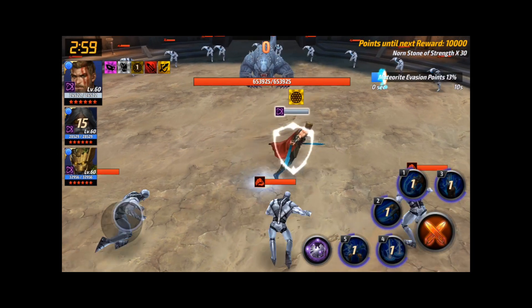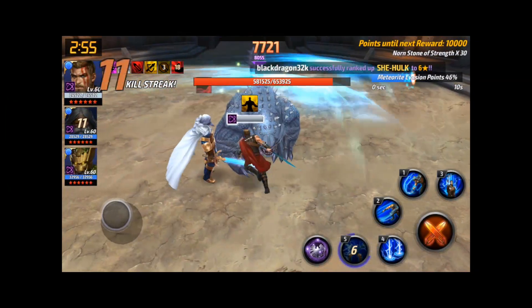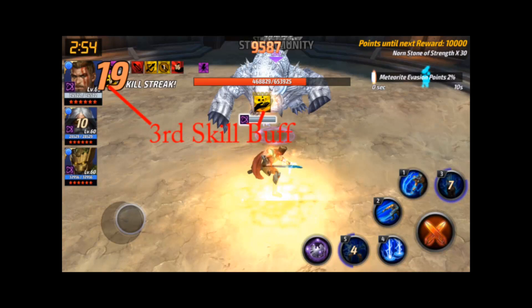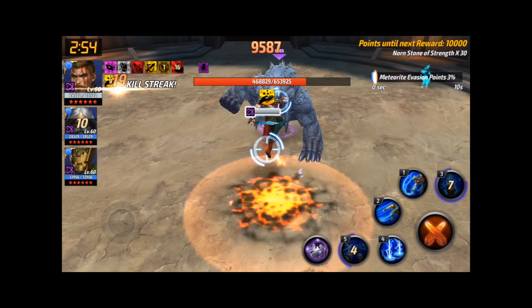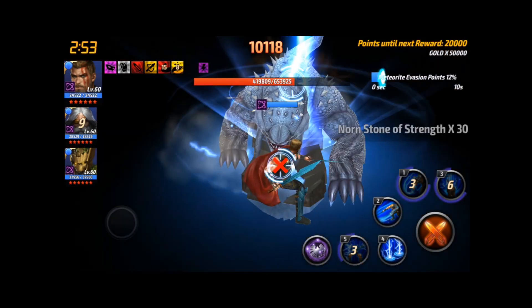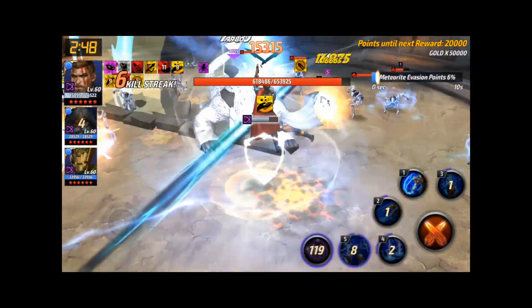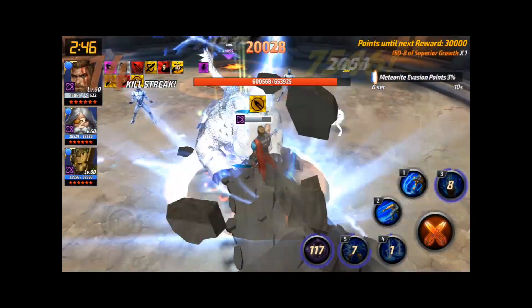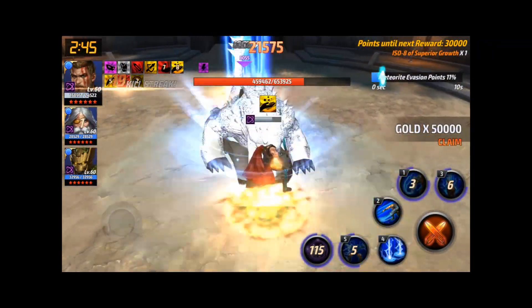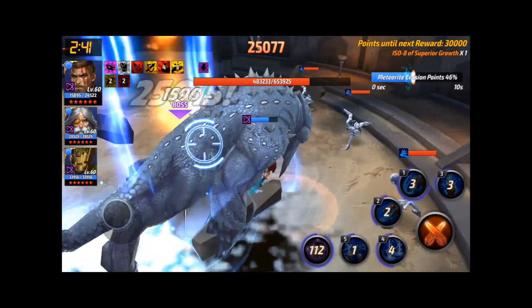It seems to be based off of Thor's third skill, which provides a 10-second buff that makes it where all of your abilities will apply a DoT of 15% shock damage every second for 5 seconds. The way this is supposed to work is that each time you use an ability, the duration of the 15% shock damage every second for 5 seconds is refreshed. But what is happening instead is that it is stacking, so now you're going from 15% to 30% to 45%, etc.